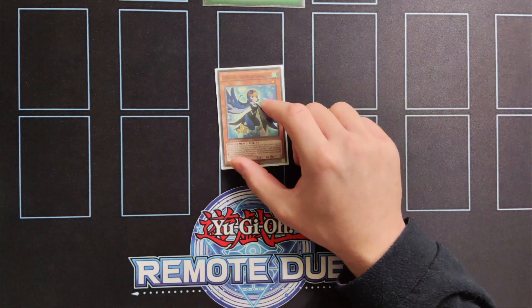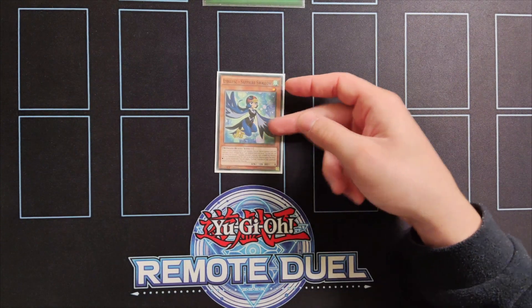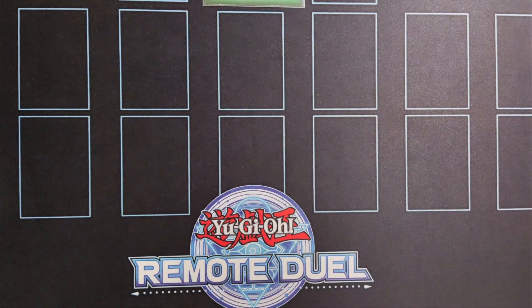The last Lyrilask main deck monster we're playing is one copy of Zafar Swallow. If you control another Winged Beast monster you can special summon this card alongside a level 1 Winged Beast monster from your hand. Since you only use one copy of this card for your combos you don't want to play more than one copy.